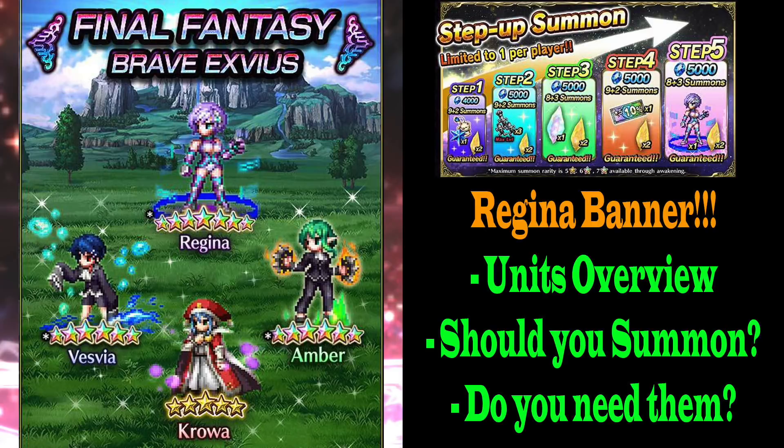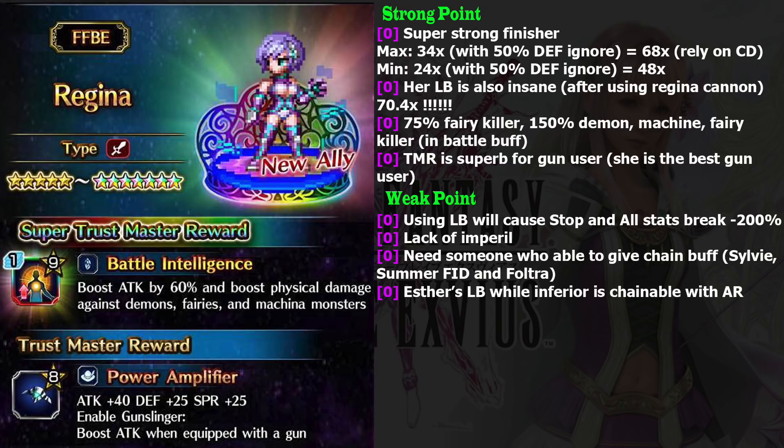Hi guys, welcome back to my XPS guide. I'm going to talk about the banner coming this week. We get a story event, and maybe you have guessed — we finally get Regina. She finally comes to the global, and after taking a look at her skill sets, oh boy, she is insane guys.